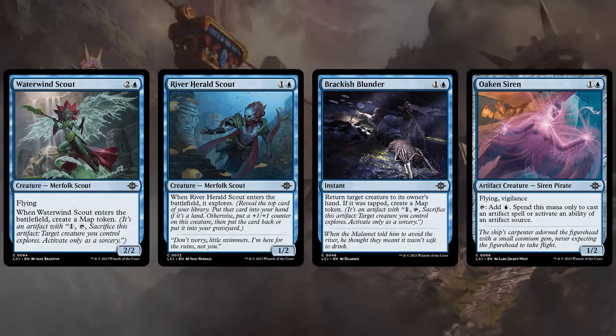In blue we start with the Waterwind Scout, a 2-2 flyer that makes a map token when it enters — counts as an artifact we can maybe craft with, can enable synergies in the blue-red artifact aggro deck, and can also explore, which is great in blue-green. So again a great card in pretty much every archetype.